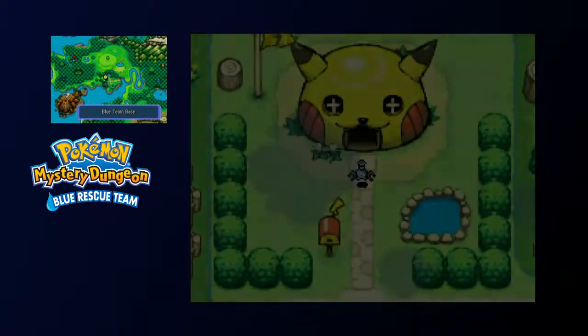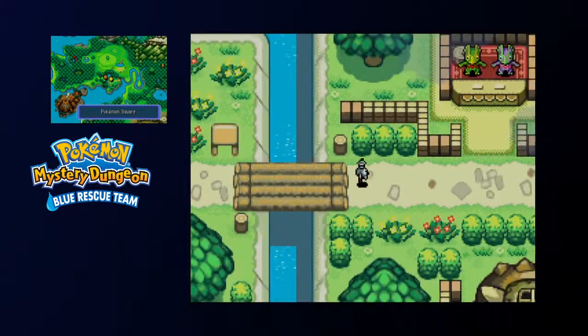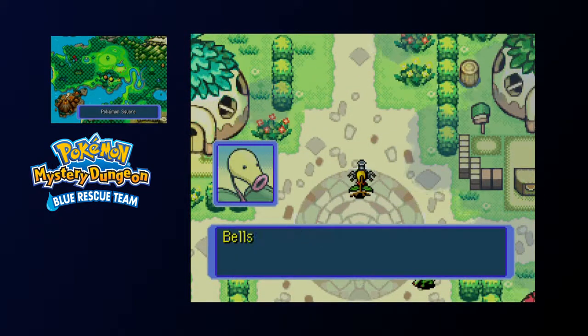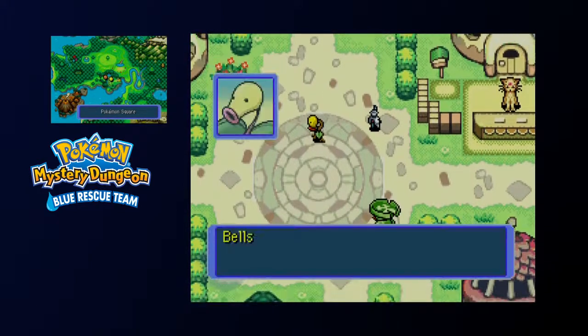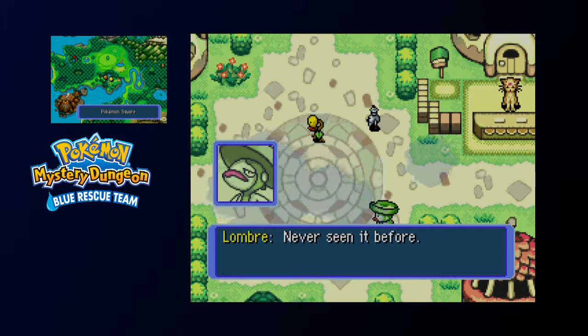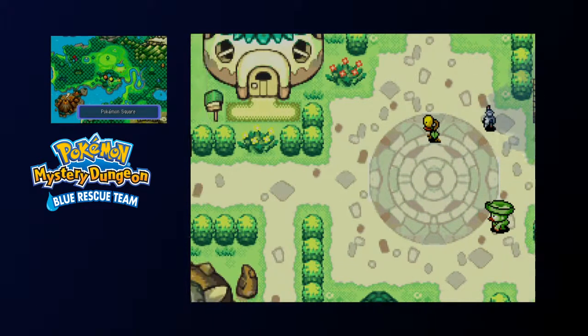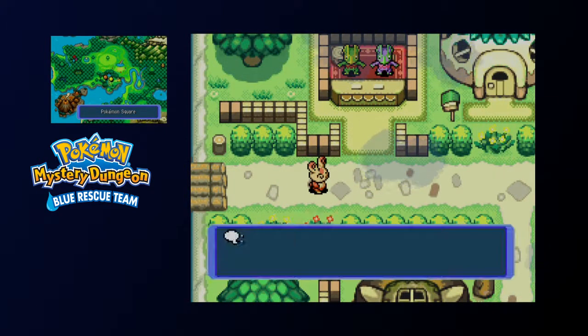And Magnemite teleports in to help too. Good morning — another refreshing day. Oh, who is that over there? Never seen it before; it's not from around these parts. Oh, and this is a different side quest. It says it can't walk anymore and is falling down.